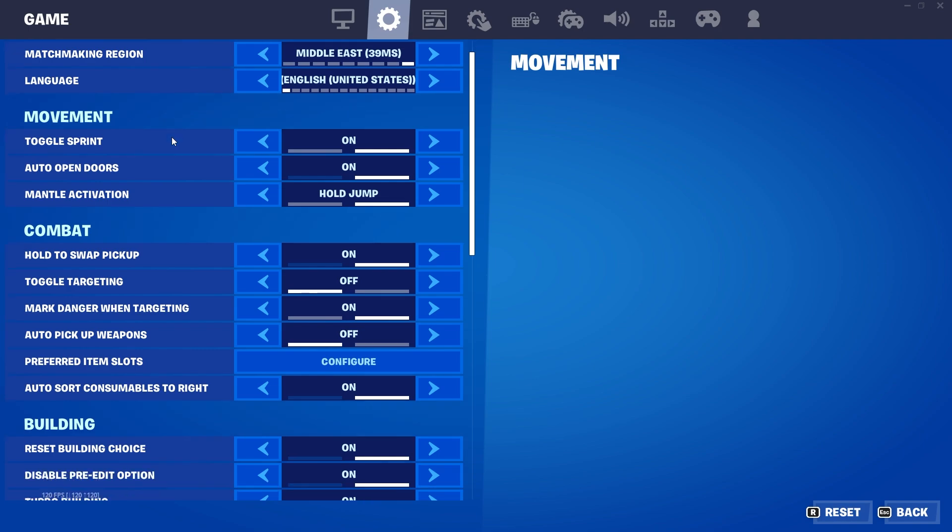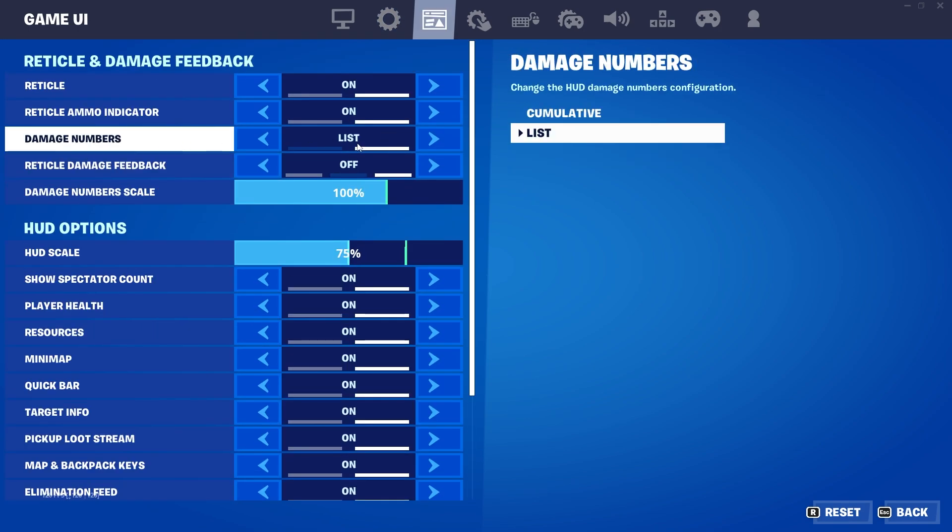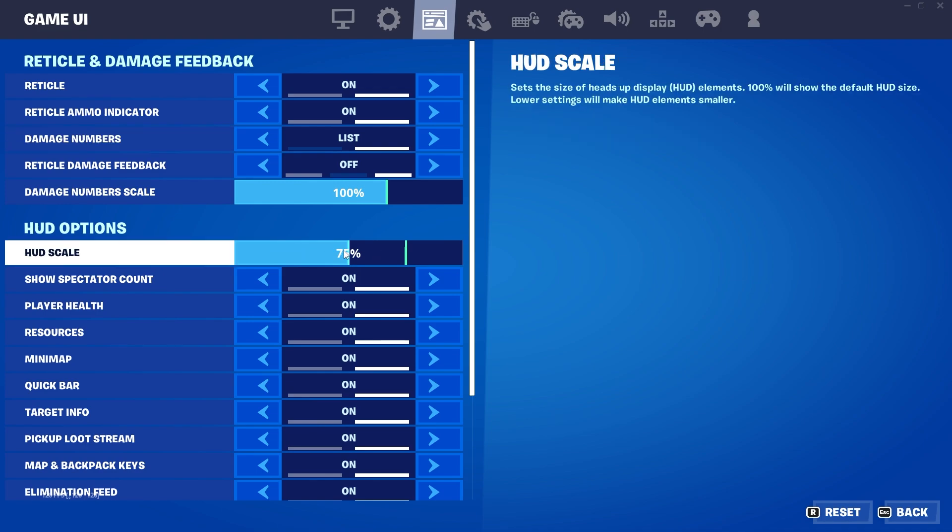Now my game settings — you guys can have a look. I have my damage on list, I just prefer the old style. HUD scale is always on 75.